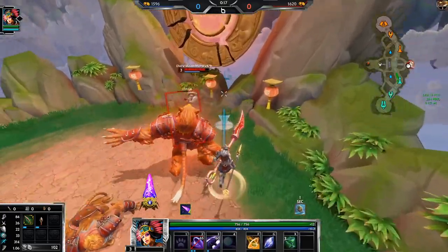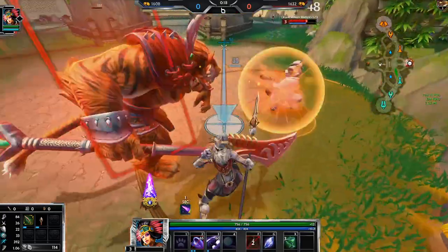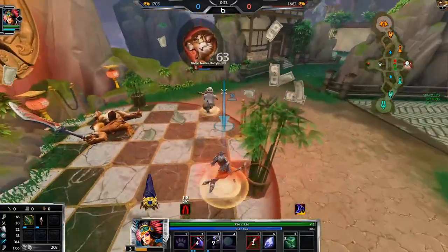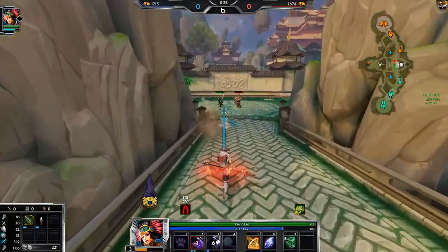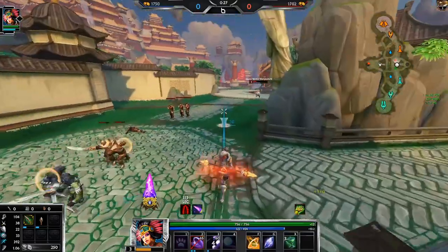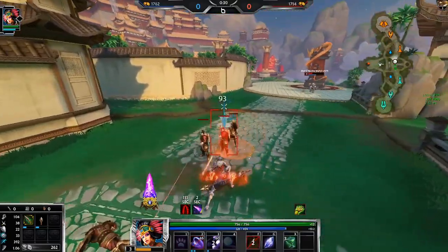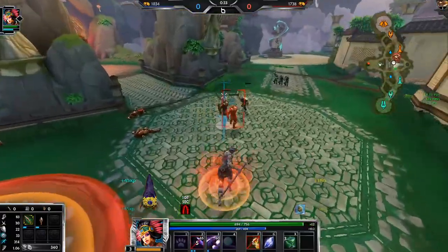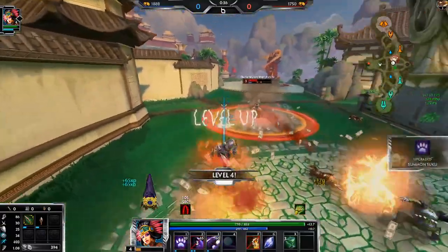Is he actually going for this? You're insane, dude. We're insane, Danza — going for that red buff after using all your abilities, and I'm standing right there.